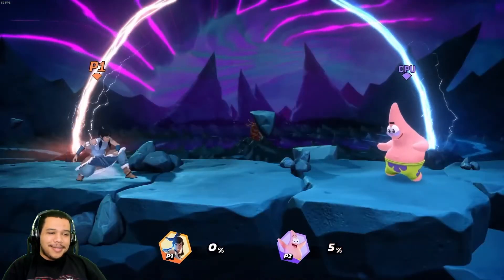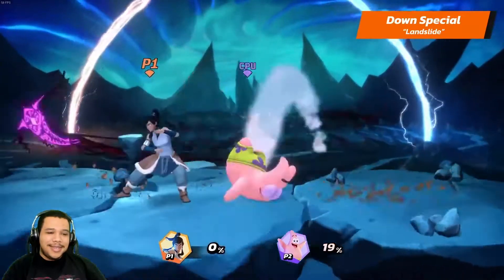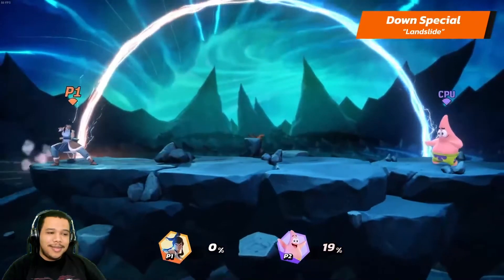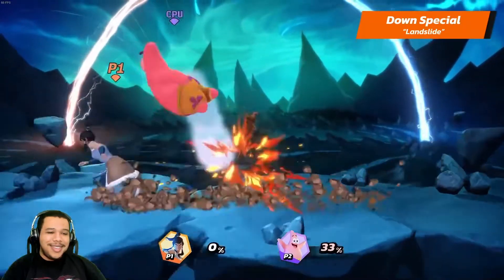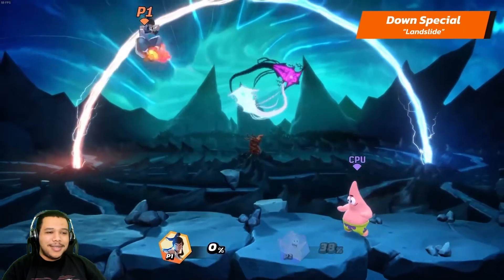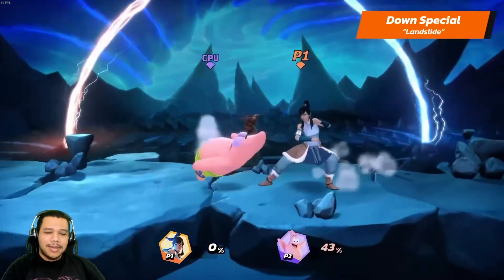And her down special is Landslide — she slides along the ground hitting opponents; hold the special to keep sliding. That looks really cool. In a way it's similar to Aang's down special. In the air, she performs a fiery kick while moving diagonally — interesting.